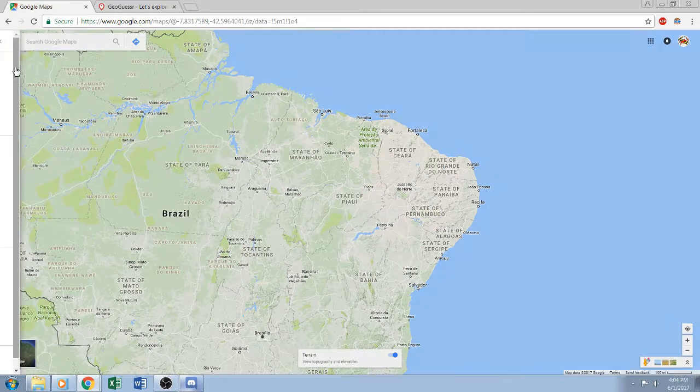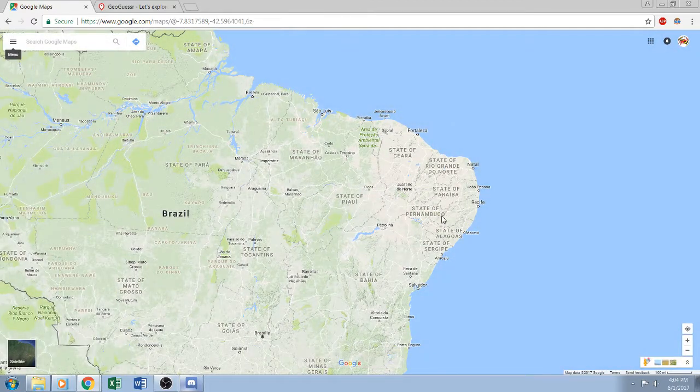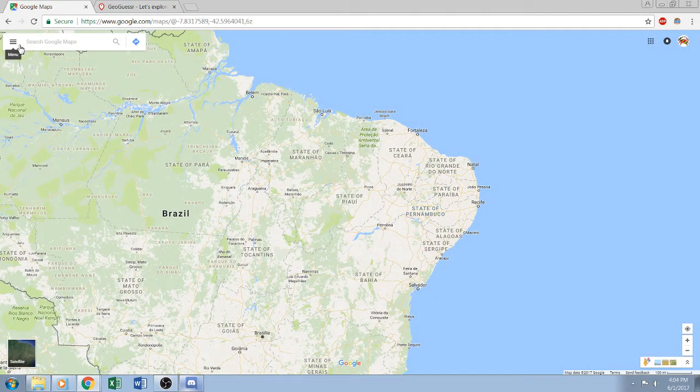This coastal area is better seen from the terrain map, but you won't get the terrain map. Ceará, Rio Grande do Norte, Paraíba, and Pernambuco have a lot of desert and arid areas — that's the only desert area of Brazil. So if you see desert, it's going to be in this part of Brazil.